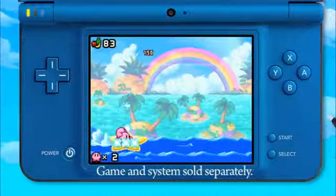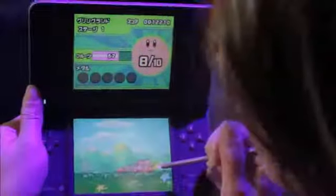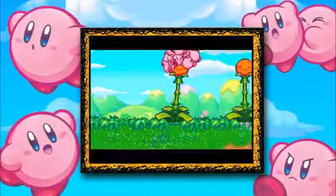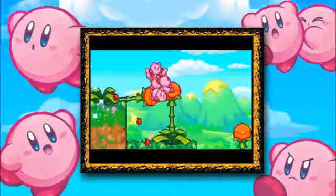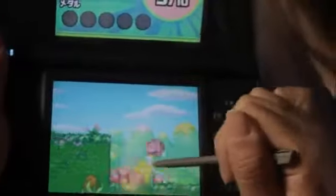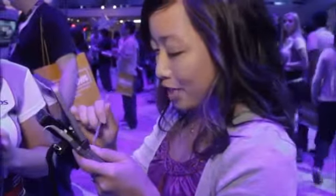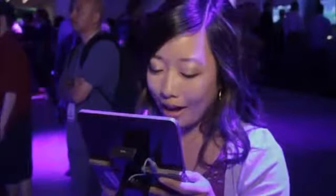What's cool about this game is that it's a very traditional 2D side-scrolling game, but because you get to control so many different Kirbys it makes it really interesting. You can use your Kirbys to attack enemies by tapping the screen or flicking them. It's so much fun just flicking them around the touch screen. So anyone can pick this up and play.